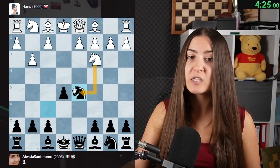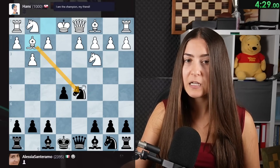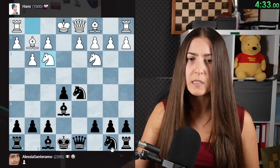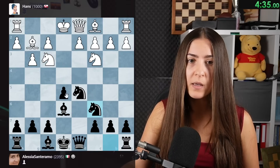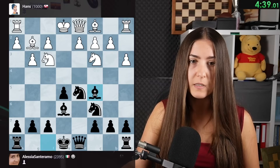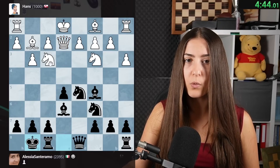Now there are two pieces attacking this knight, so we have to do something. I will rather protect instead of trading. Hans is playing really well, developing this knight. Now we have developed all the pieces and Hans is already going out with the queen. Will they take here? It's a free pawn again. They're just attacking this bishop, so we move it back.